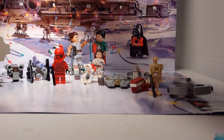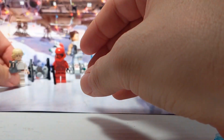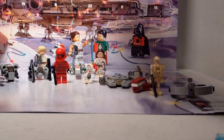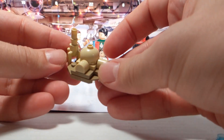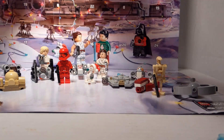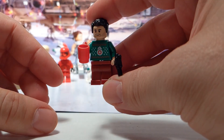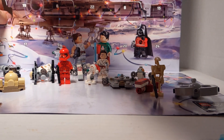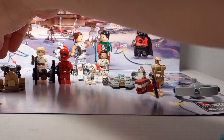Day 4 is right up here — we've got Tatooine Luke with Macro Binoculars. And then Day 3, which is over here, my favorite — the Moisture Farm, or the Lars Homestead. Day 2 is Poe with a Christmas sweater, a cup of hot chocolate, and a gun. And then Day 1 is a pretty nice build too — Day 1 we had the A-Wing Fighter.